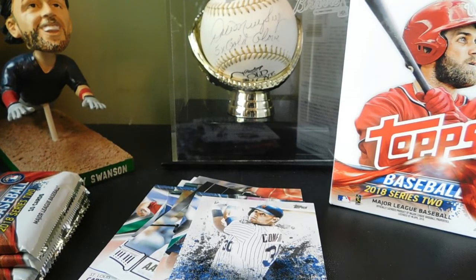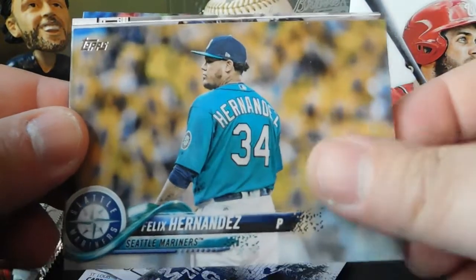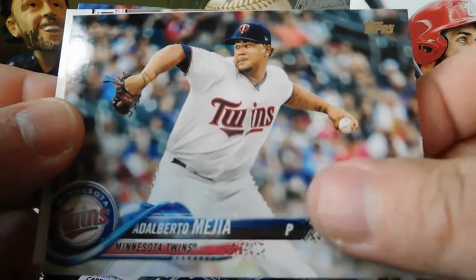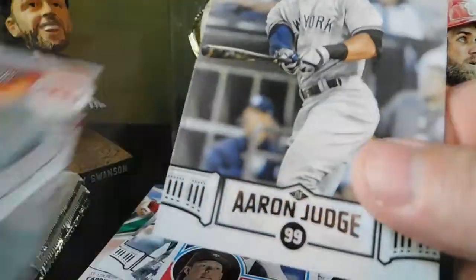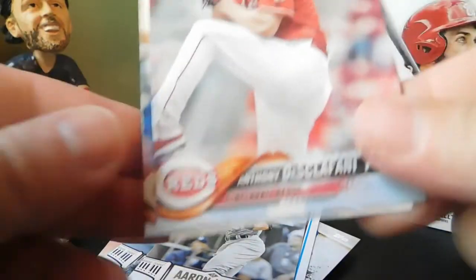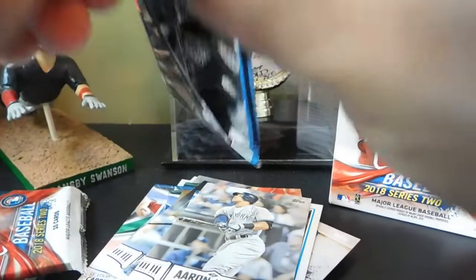Next pack: Kyre Milla rookie card, Mitch Garver rookie card, Felix Hernandez, Luis Torrens, Adalberto Mejia. Nice — we got an '83 of Rhys Hoskins. Another Aaron Judge Highlights card. Then Anthony Descalfani, Jared Hughes, and Dan Straily. So we've got four regular packs left before we get to our patch card.